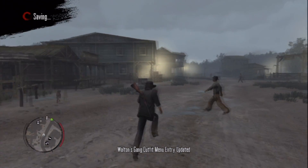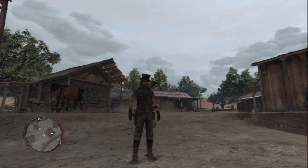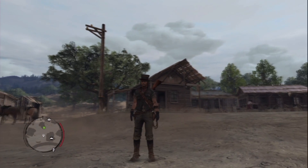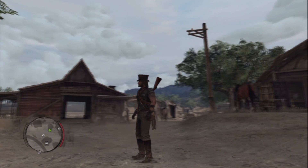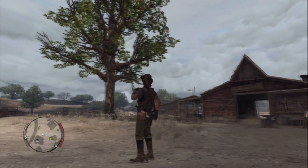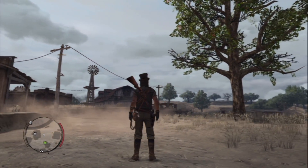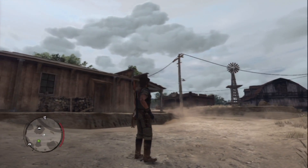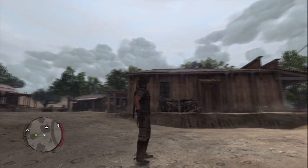You have now unlocked the Walton's gang outfit. When you wear this, the Walton's gang will act friendly towards you. Now this outfit does not count towards 100%, but I think finishing the side games do count towards 100%, so it wasn't completely pointless to do this. But yeah, I hope you guys enjoyed this episode and I will see you guys in the next one. Bye bye.